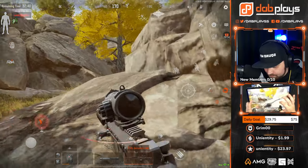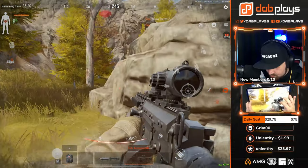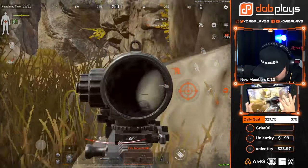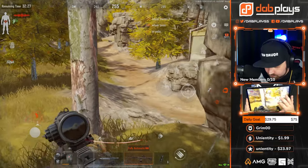Depending on what your goal is in the match, you might want to bring a lot of low-tier ammo into an unranked match to take out low-geared players and get your missions done. Or you might need to invest into the high-tier ammo in ranked modes to compete against all the other T6 chads waiting with their M61 ammo to one-tap you in the chest.